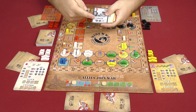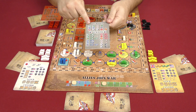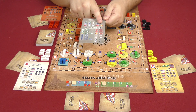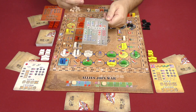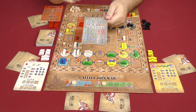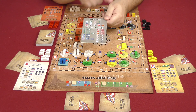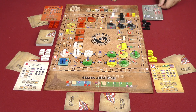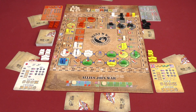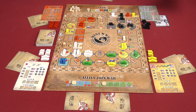Another action is playing a card for its technology, shown at the top. Every player has the same tech tree, but you must unlock earlier technologies before advancing to later ones. To play a technology, you tuck the card under the board, and in the strategic phase at the start of the next round you flip it over — that technology is now active for your country.